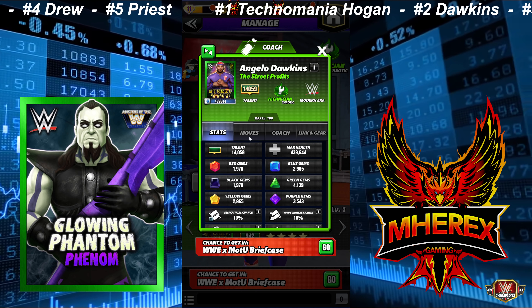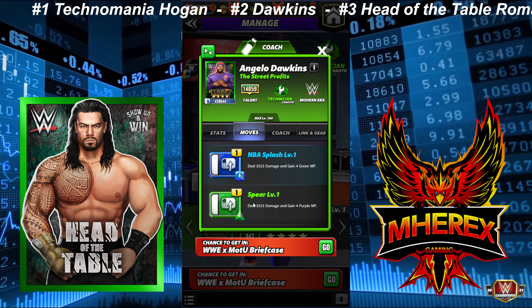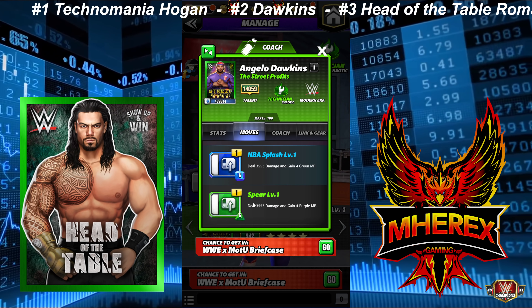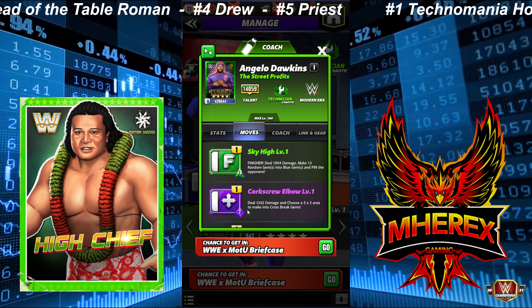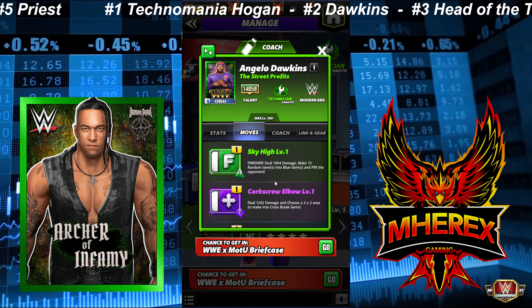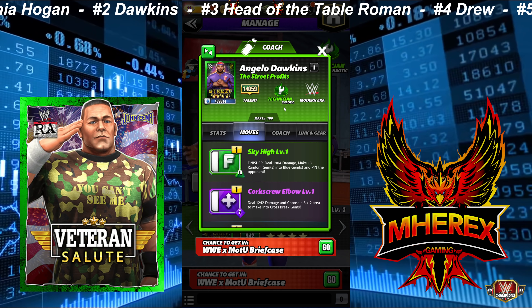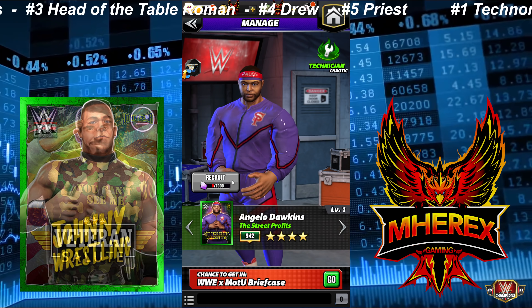His moveset is the Spear, the Exploder Suplex, and the Standing Dropkick. He also has other moves where you can do the cross breaks and hit a higher gem damage finisher — I know a few people that run that moveset. There's a lot you can do with him: very solid card, high damage, recycles really well. So he was number two.